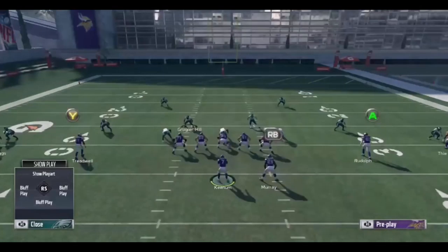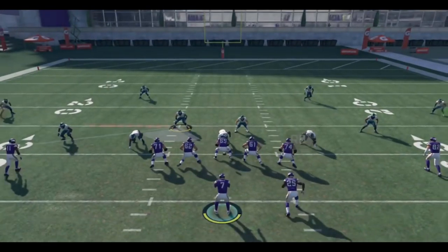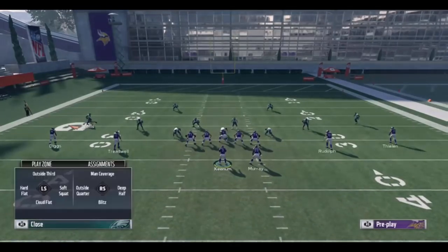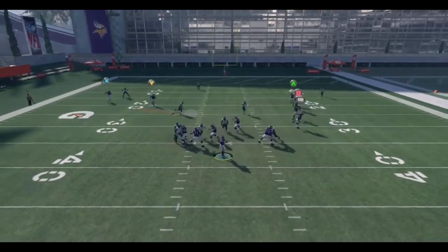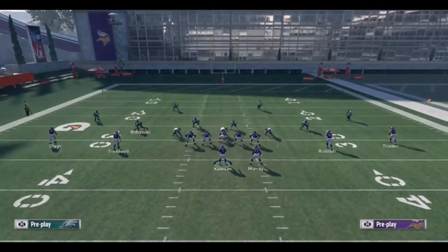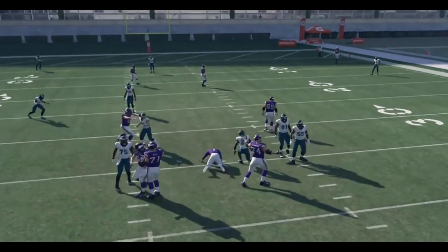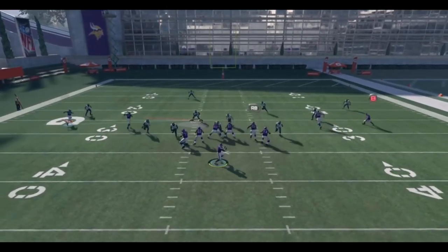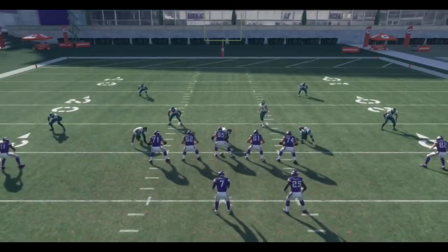That's why this blitzing concept has been so successful — it's basically been the most popular. If the left guard picks up the linebacker, Patrick Robinson should come off the edge. If the left guard doesn't pick up Kendrick's loop and instead picks up the defensive end, the left tackle slides out and the linebacker loops through. A lot of people have tried many things — ID'ing the mic doesn't really work on picking up that looping linebacker. People will ID the slot cornerback and try to evade the looping linebacker by sliding in the pocket, but the corner still comes off the edge.